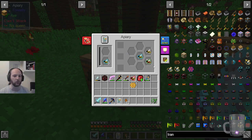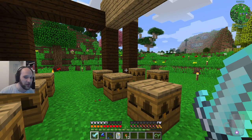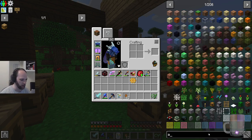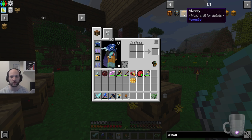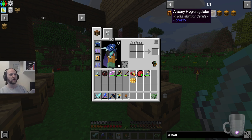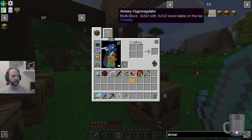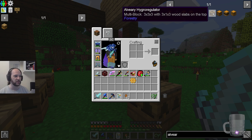Basically what's happened is we have now been building bees. I built a lot of these by accident because I thought that I was building an alveary, which is this one. This is a multi-block structure and you can put bits in it. The fan here increases... the heater increases the temperature, the fan upper-leave decreases the temperature.